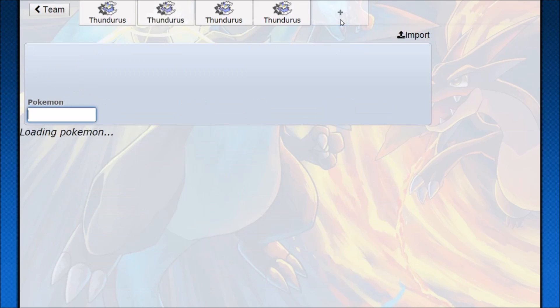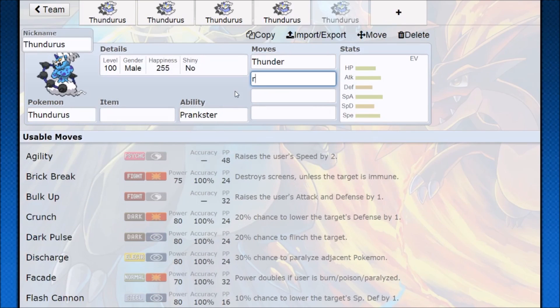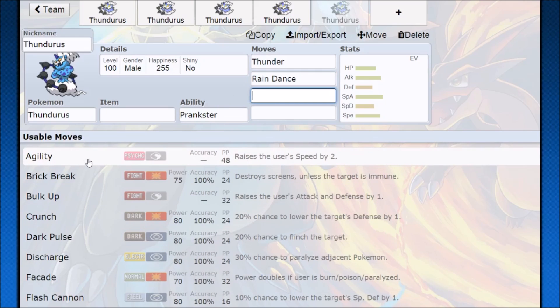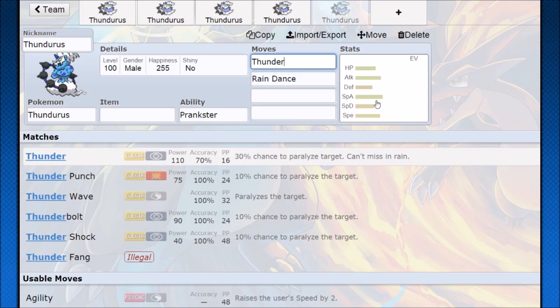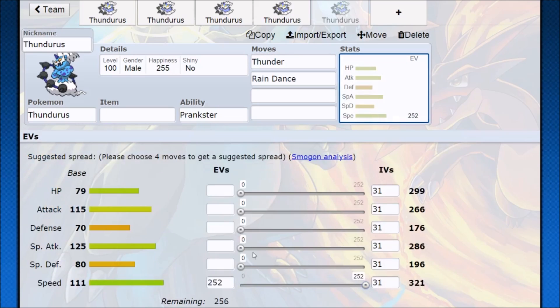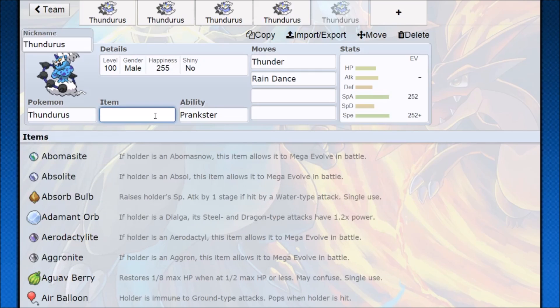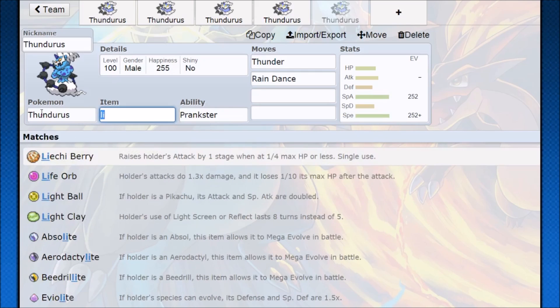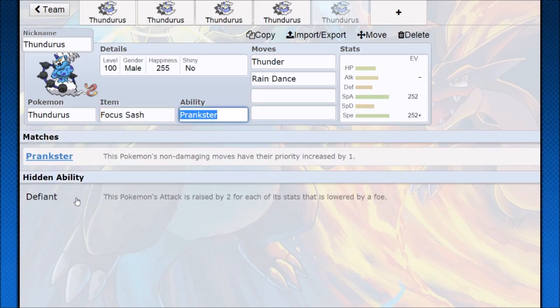Thundurus also plays really well with rain. As an Electric type it gets Thunder, and using Thunder while setting up Rain Dance with Prankster is kind of absurd — Prankster Rain Dance into huge offensive Thunder pressure. A Swift Swim Pokemon next to you is going to be huge, and Thunder at 110 power can't miss in rain. You max out speed, go Timid nature, and whatever other Pokemon has Swift Swim or other Thunder damage potential pairs nicely. You can run Life Orb to secure one-hit KOs or Focus Sash so you set up Rain Dance, take a hit, survive, and keep pressuring with Thunder.